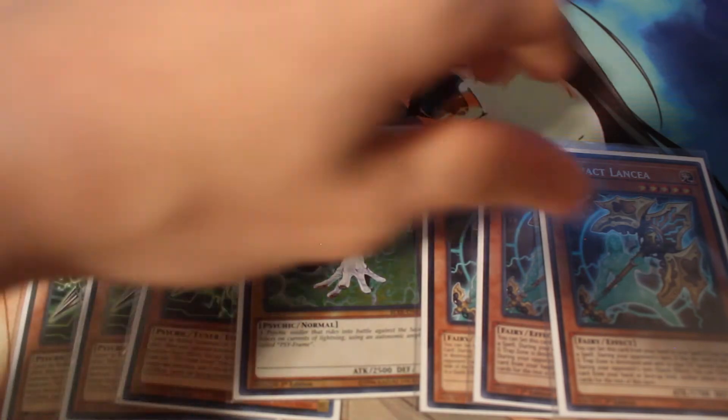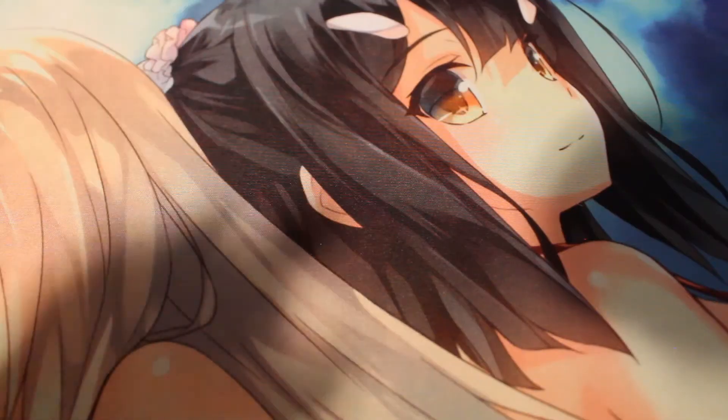Gamma's just really good in general, but the Lancia — every single person at my locals plays decks that banish, so Lancia just kind of shuts down everyone. Unlike in Dino, in this deck you can really just abuse Lancia even more because you can use it during their turn if they're going first, and you can banish it to summon other things on your turn. It's kind of the best of both worlds. Literally the banish decks at my locals are insane, so not maining three Lancia is basically a sin.